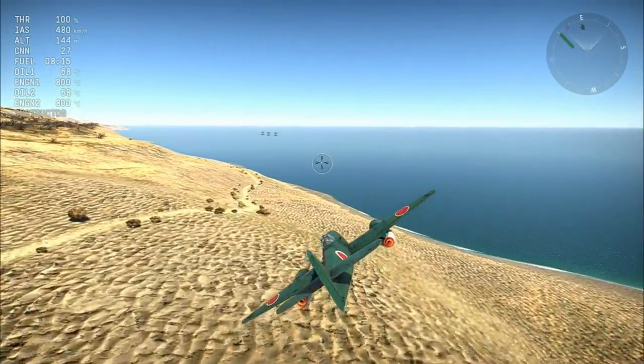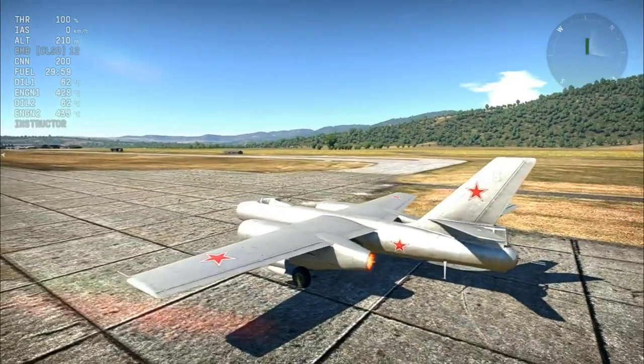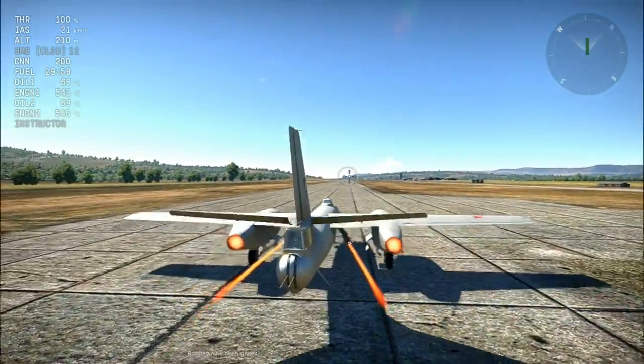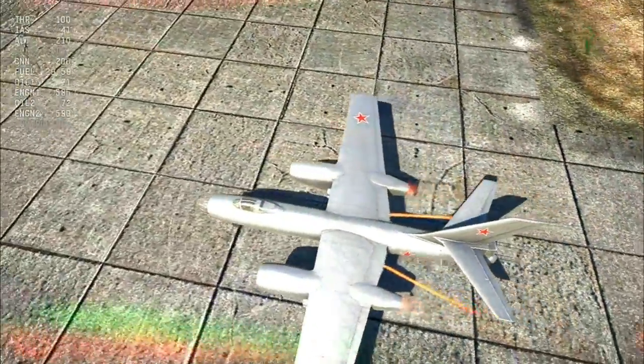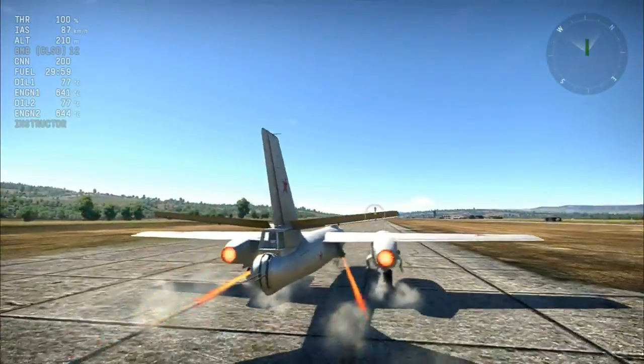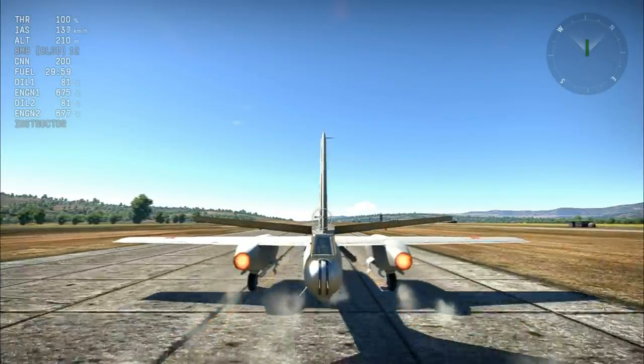So let's go on to the IL-28. The IL-28 and the TU-14T are seen as two aircraft which probably need the boosters the most over the Kicker. You get two massive ones once again in a very similar position to the Kicker's, apart from they are angled towards the ground, meaning they give you lift at the same time.